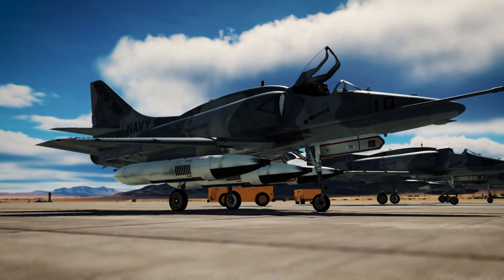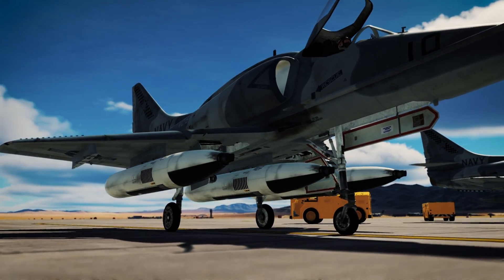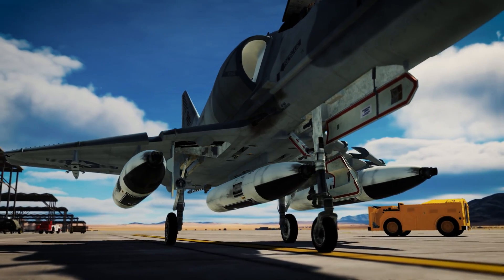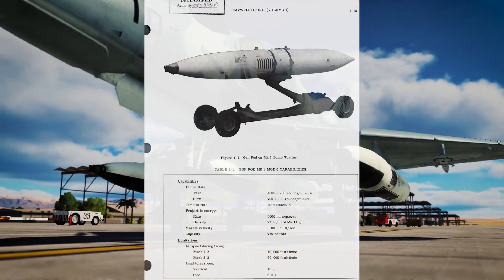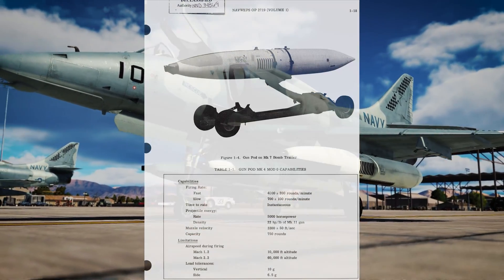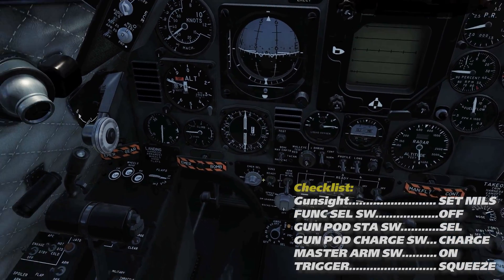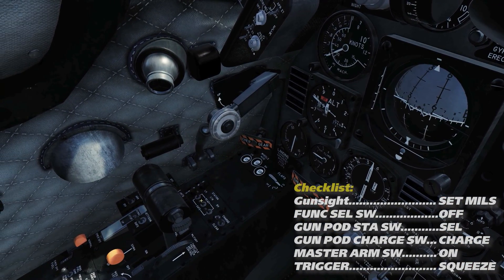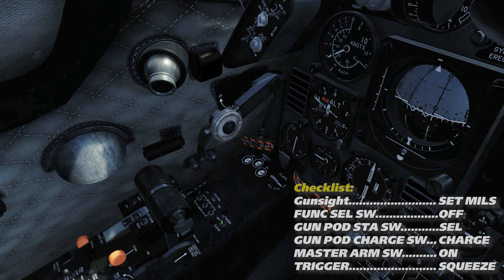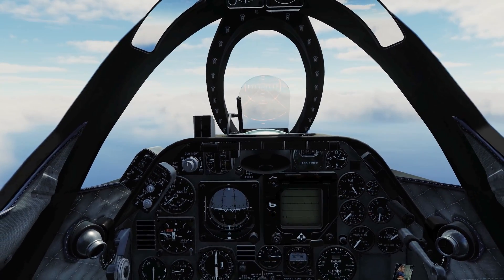For supplemental fire support, up to three Mark IV 20mm gun pods capable of firing up to 750 rounds at a staggering 4200 shots per minute can be mounted to stations 2, 3, and 4. To arm, ensure the weapon selection function switch and station selection switches are off. Select the desired gun pod stations on the left console panel just ahead of the throttle, charge the pods on the same panel, master arm on, and let her rip!